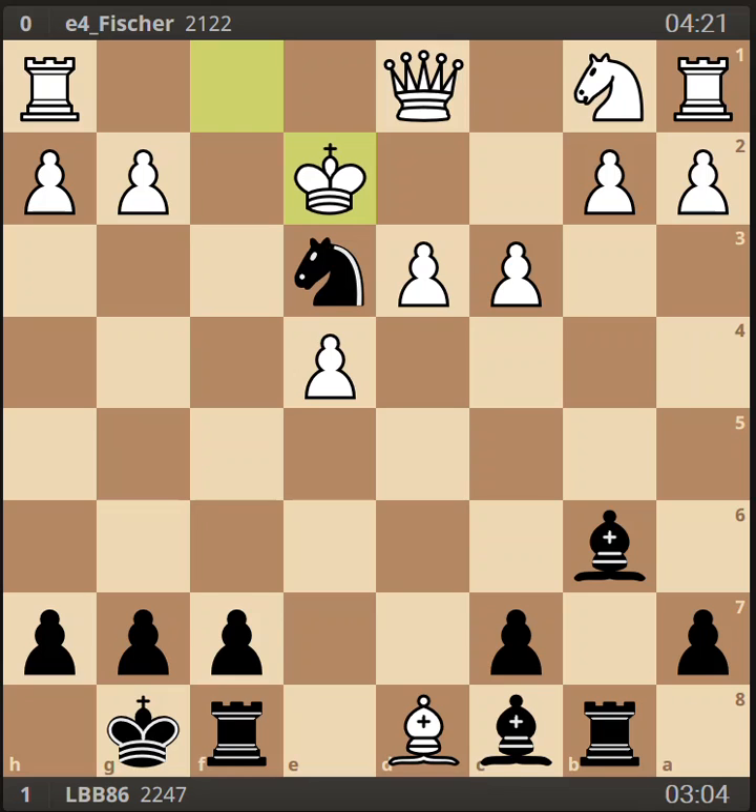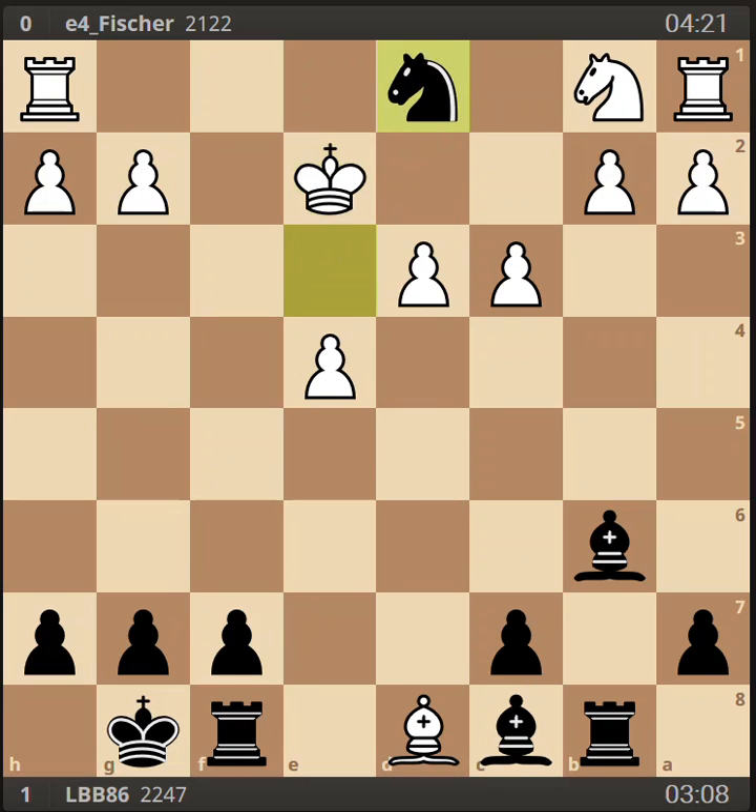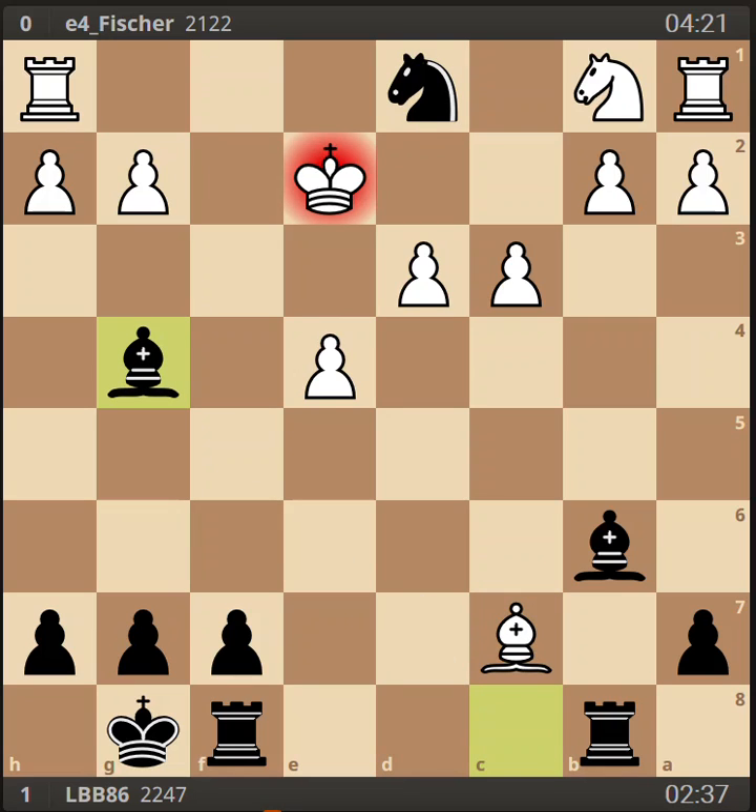He played king to e2, and then I took the queen. I'm going to be up material here, but the engine suggested even stronger was bishop to g4 check first, and then taking the queen. Black has a lot of threats — bishop to e3 check, followed by a rook takes b2 threat, and black can pick up that bishop at any time. My move still preserves a 3.7 advantage. Then he tried bishop takes c7, I play bishop to g4 check, he's got to move his king, and I'll take his bishop on c7 and be up two pieces. So my opponent resigned — a 14 move game.